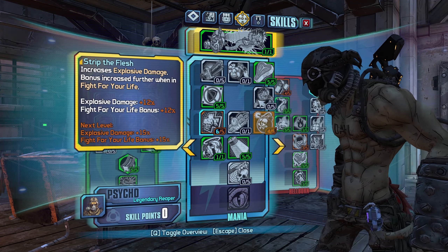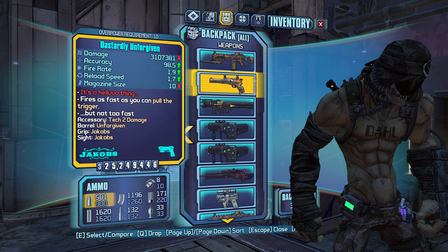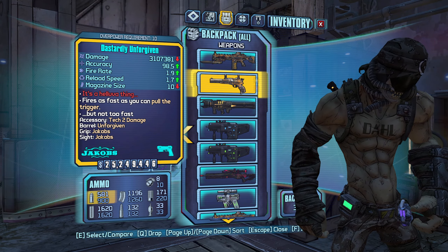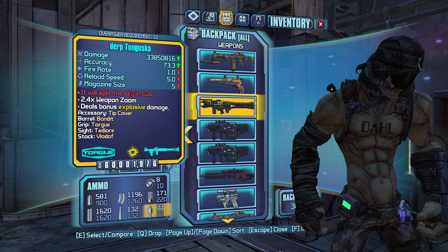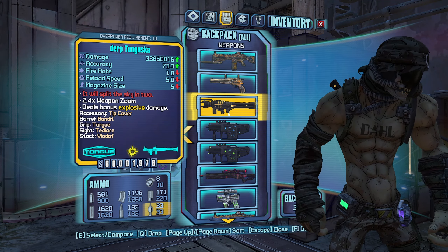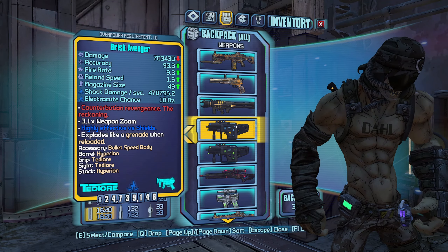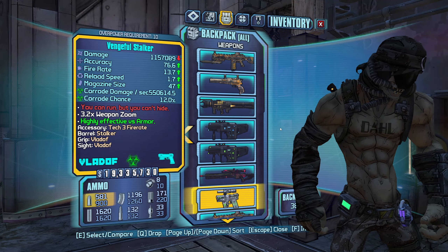There are synergies beyond that as well. With the Butcher, Krieg is able to take the magazine size to ridiculous amounts, take the fire rate to ridiculous amounts, buff the element on it, and heal from the damage he's doing with it. Another big thing about the Wanderlust is that the DoT is actually so high that Elemental Empathy will genuinely be healing you like crazy while you're using it. These are the main four weapons I'm going to show off today because they have the best synergy.